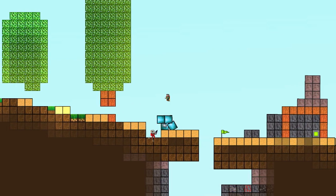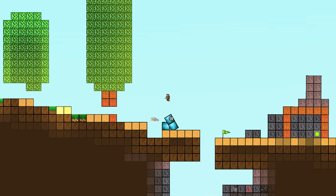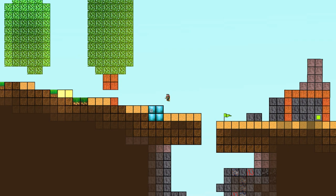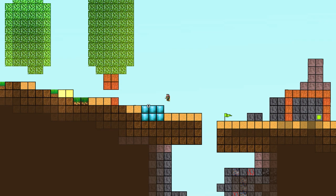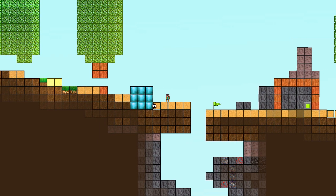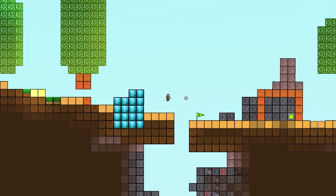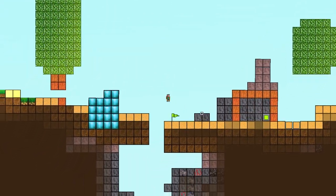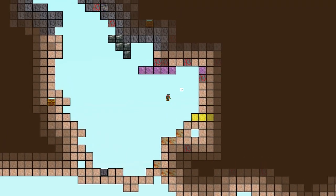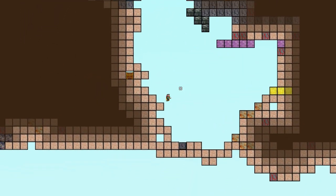Why couldn't I stack those — was it because they were on sand? I don't know, we've got to find out. Maybe you need a wide base for height — if it's too tall it'll fall over. I'm going to create a structure that goes kind of under the ground here to help deter the enemy, and I'll do the same thing on the other side. This is a learning process for me as much as it is for you.